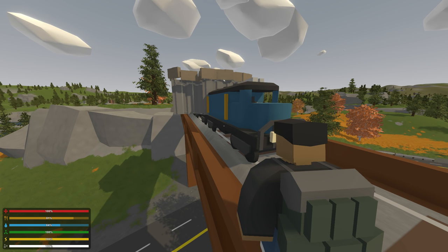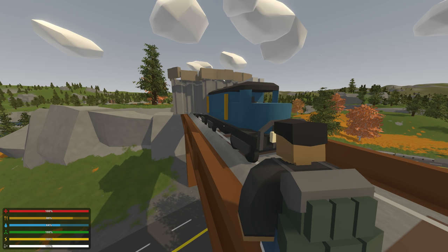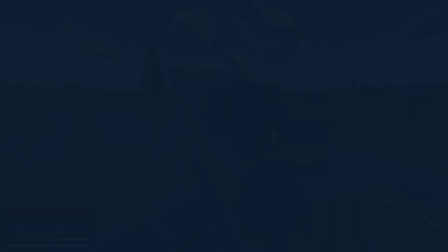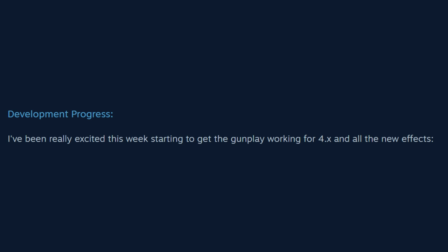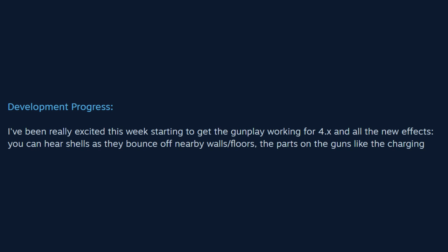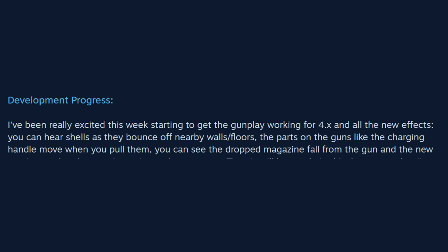Also this week, Nelson talks about Unturned 4.0 — always super exciting to hear development information about the next installment. This week, Nelson is talking about gunplay and the new effects and details he's working on. Nelson says he's been really excited starting to get the gunplay working for Unturned 4.0: you can hear shells as they bounce off nearby walls and floors, the charging handle moves when you pull it, you can see the dropped magazine fall from the gun and the new magazine in your hand as you insert it, and many more details. If this is what guns will have, imagine the things that cars will have — openable doors, trunks, hoods — and with buildables, more moving aspects when you interact with them. Maybe you can even see the pin get pulled out of a grenade as you throw it. Just lots of super cool details.